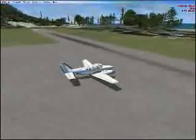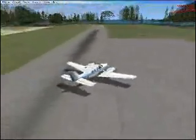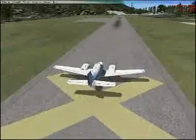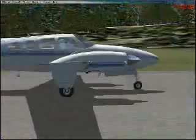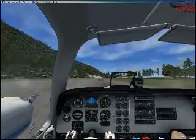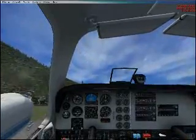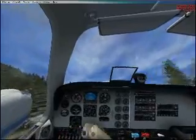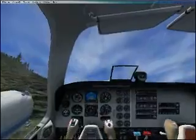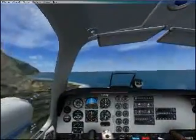Now I'm in a Beech Baron, parked. Let's try taking off from this way. Alright, so I'm at the end of the runway here with the Beech Baron, and here we go. Oh my god. I'm gonna leave the gear down just in case, and I'm gonna make an immediate — oh my god! There we go. Holy shit, that was bad.